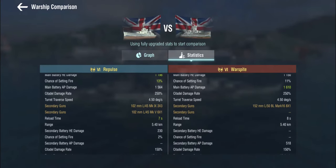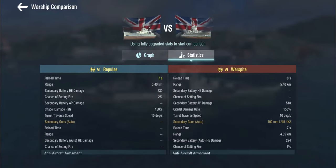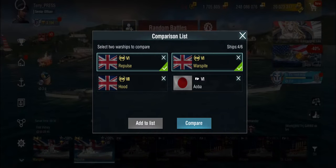The secondaries are historically accurate — they did fit her with 100mm secondaries in casemates to deal with torpedo boats. They have an interestingly long range at 5.4km, but don't do an awful lot of damage. The AA is absent in-game, and she did have a fair amount after refits, but not here. So if you want to recreate the actual end of the Repulse, just get under a concentrated carrier attack and you'll see that happening very, very quickly.